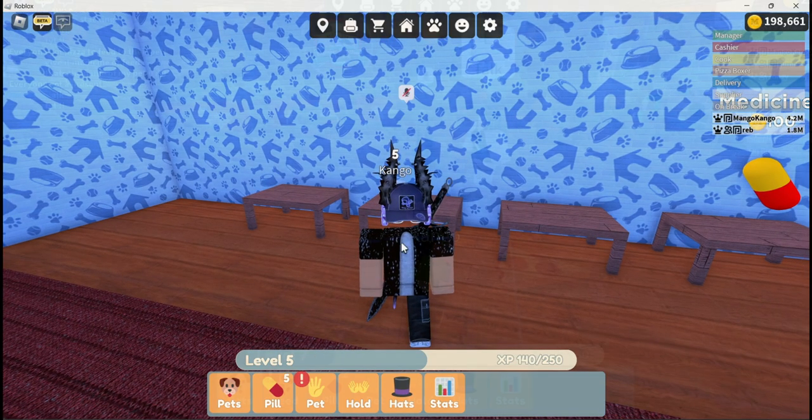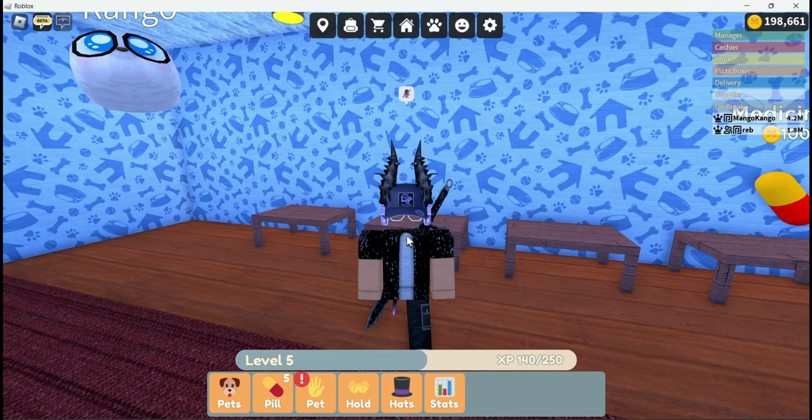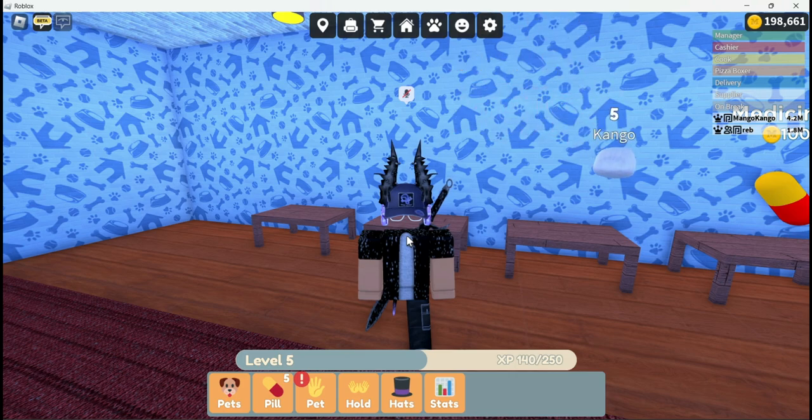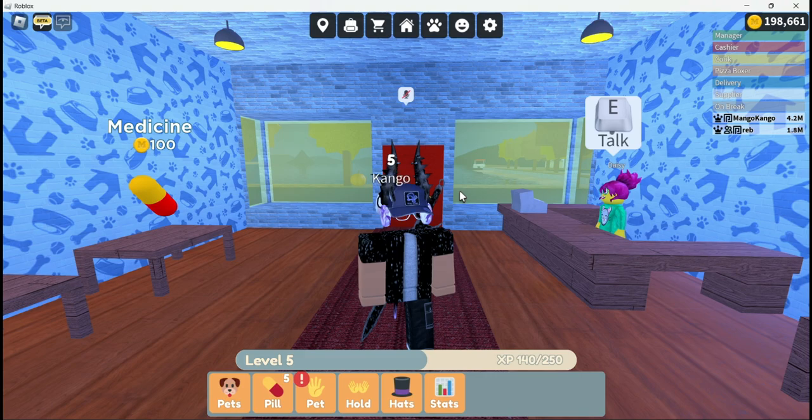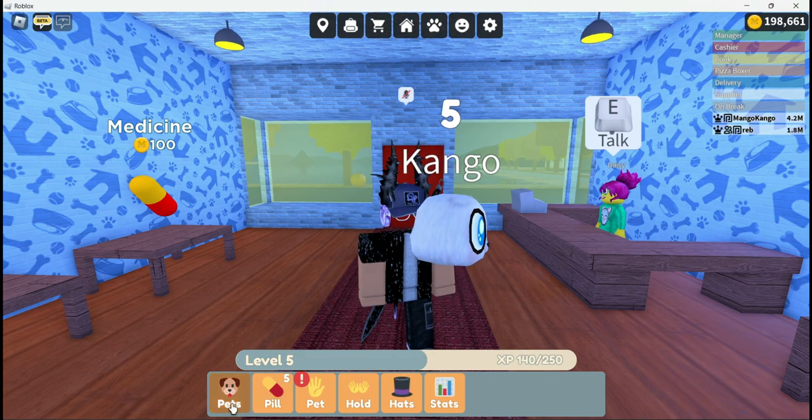You can get pizza slices — I'll try and include a screenshot — from pizza orders, just like you could get presents or stickers. Pizza slices are now a thing that you can get as well. And yeah, that's going to do it for this pet update; hopefully I went over anything you had questions about.